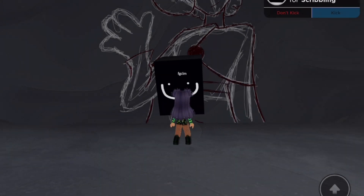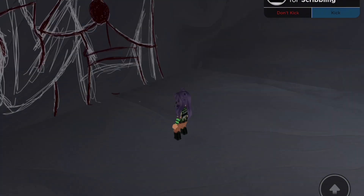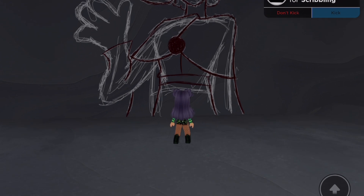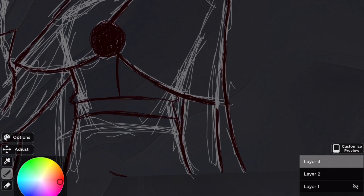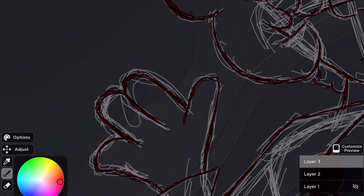A fun feature in this game is that you can actually hide people's drawings. So even if you do get scribbled on, you can just hide them. Thank goodness. Scribblers are the worst in this game — like, why would you want to ruin someone's hard work that they're pouring their heart and soul into just for laughs?